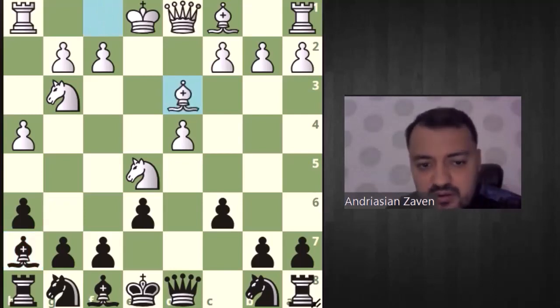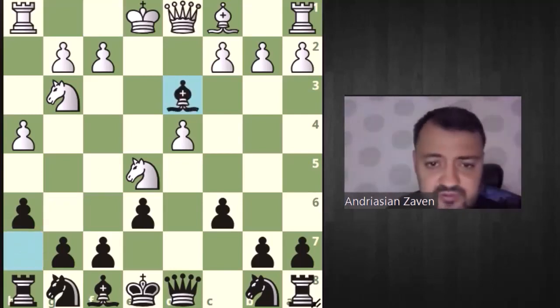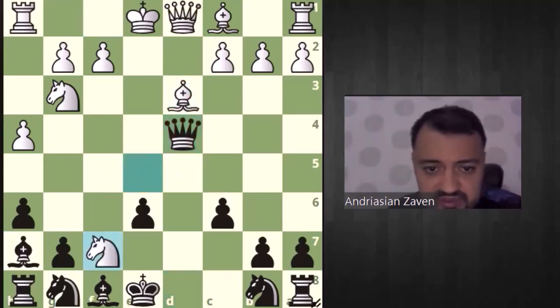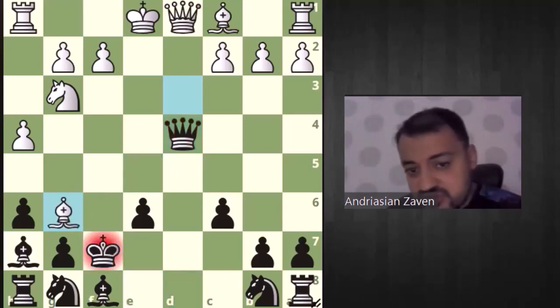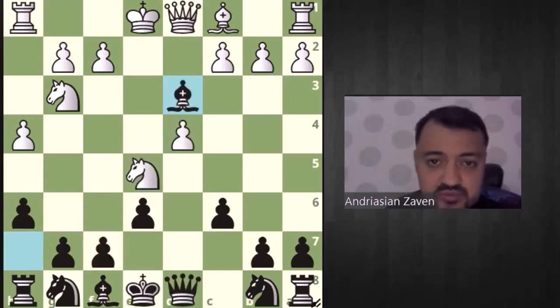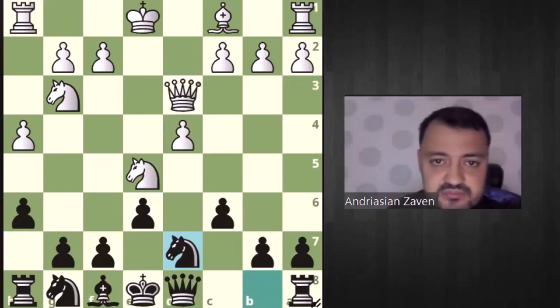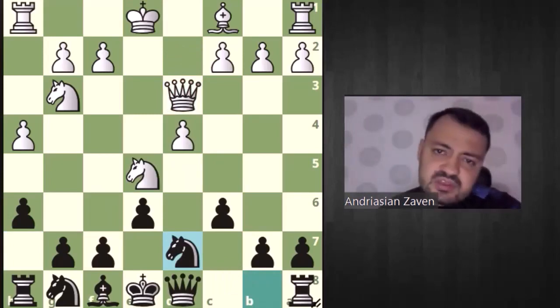Let's check it together. Now bishop d3 — we have to take on d3, because queen d4 is not working because of knight f7, king f7, bishop g6 check — we are losing the queen. So bishop d3, bishop takes d3, queen takes d3, knight d7. Here I have checked several options.